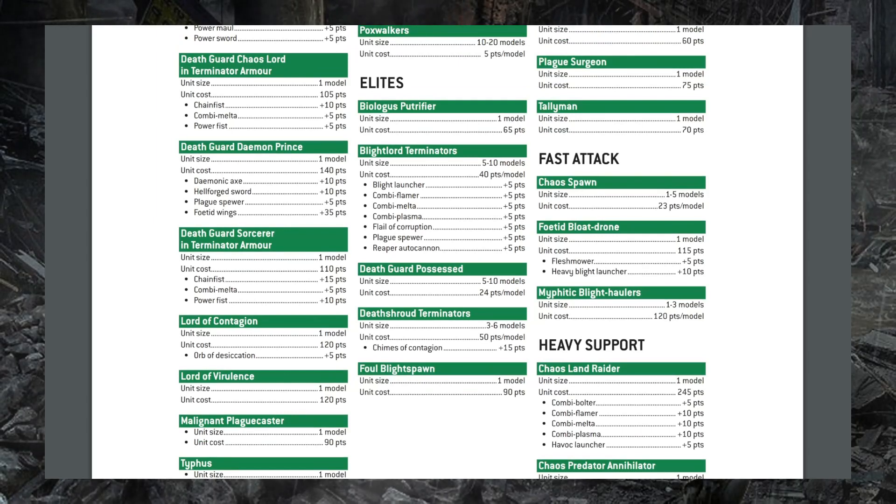We saw buffs to Blightlord and Deathshroud Terminators in the last data slate update, and these guys have also been reduced in points cost on top of that. It really feels like terminator builds are where the designers are pushing the identity of the Death Guard faction — slow and super tanky. We see Blightlord Terminators dropping two points per model down to 40, and Deathshroud Terminators dropping five points per model down to 50, both retaining their Objective Secured from the last data slate update. Hopefully that will do a little bit to address the problems Death Guard are having currently.